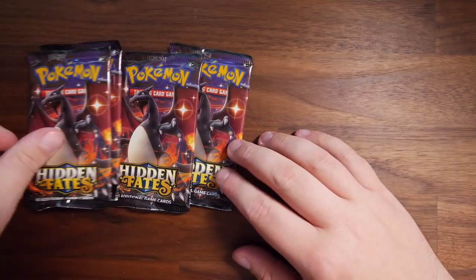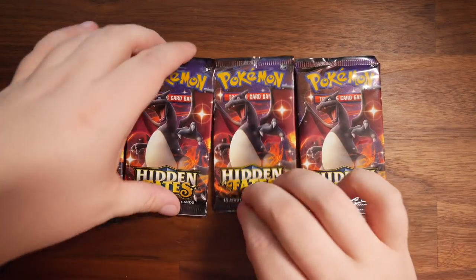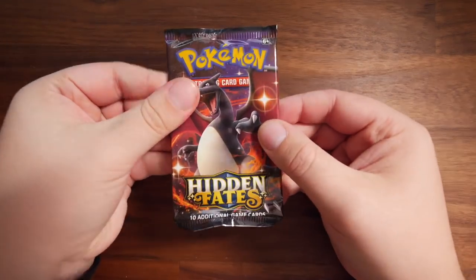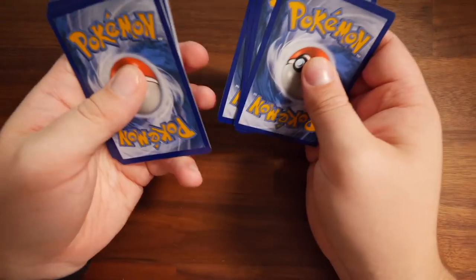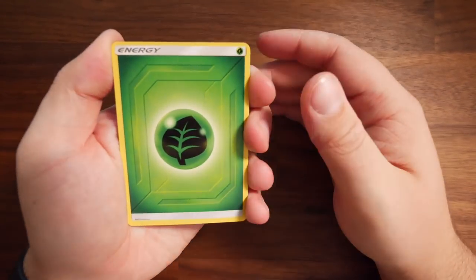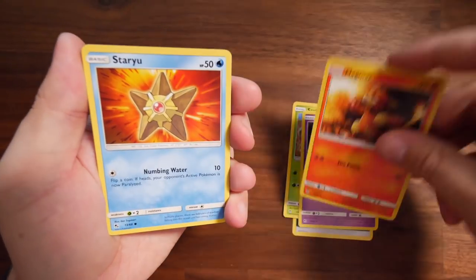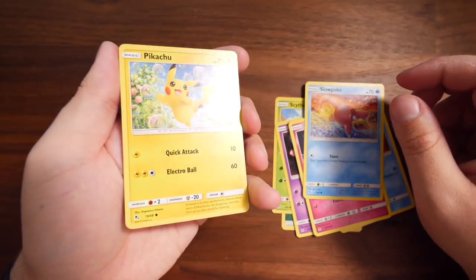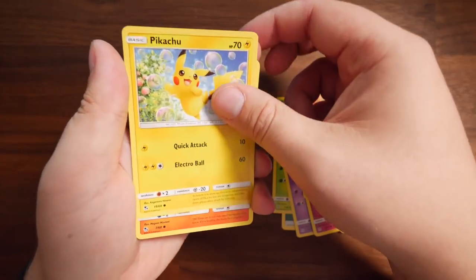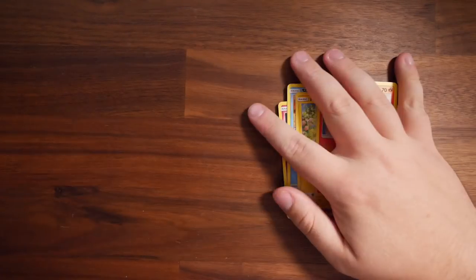Ladies and gentlemen, we are down to our last four Charizard packs — please give me something new. Charizard, first pack! The code card is upside down but you guys can figure it out. Leaf Energy, Scyther, Jynx, Magmar, Staryu, Clefairy, Slowpoke, Pikachu — I think the next card's a good one. Come on. Next card is a shiny Charizard GX? Nope — it's a Geodude. Couldn't be any further away from a shiny Charizard GX.